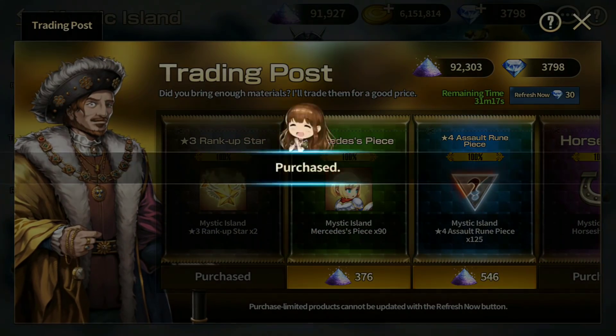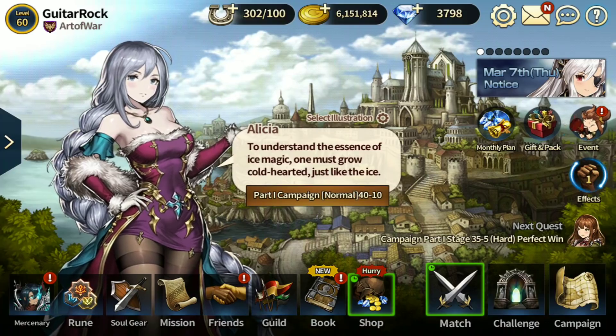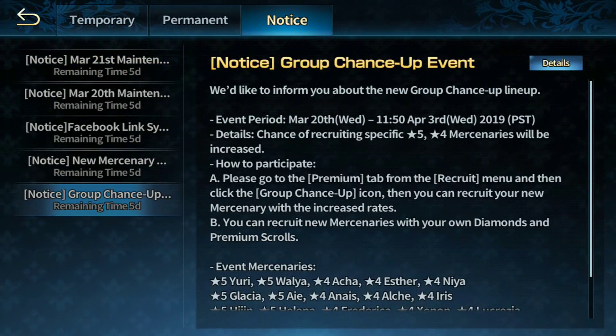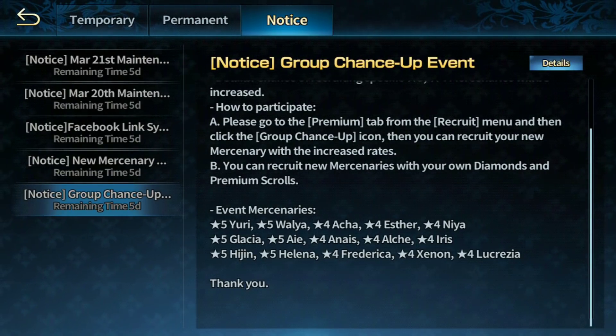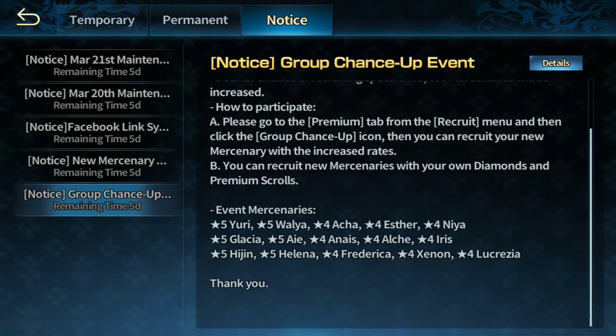Let me purchase the horseshoes and the rank up stars to make fodders easier. Now let's have a look at the updates — apparently we're having some interesting updates. New mercenaries will be added tomorrow after the maintenance: Yuri, Walia, and Akka.